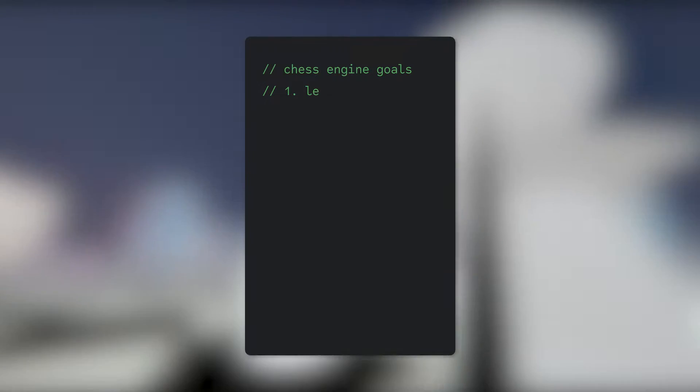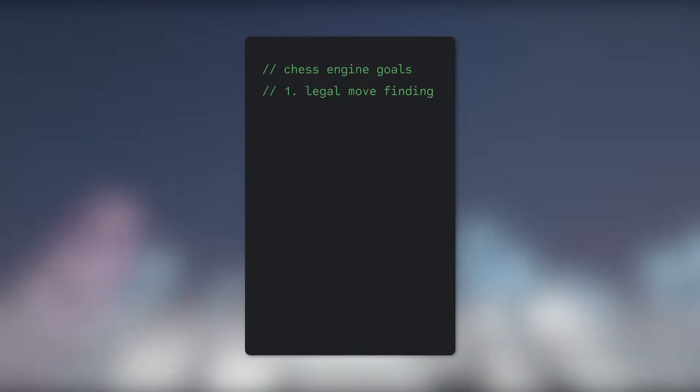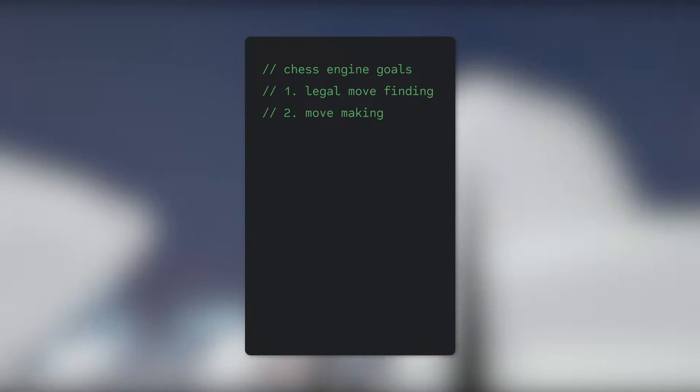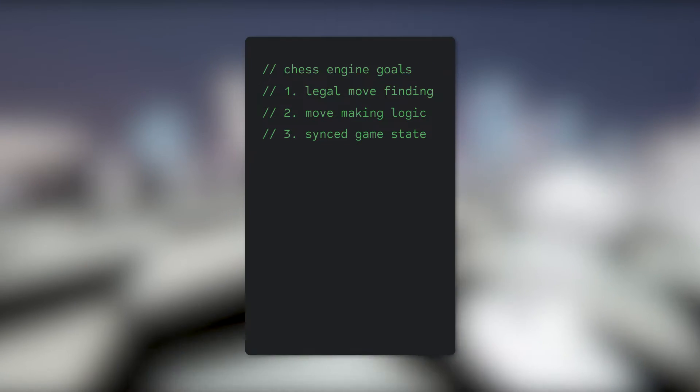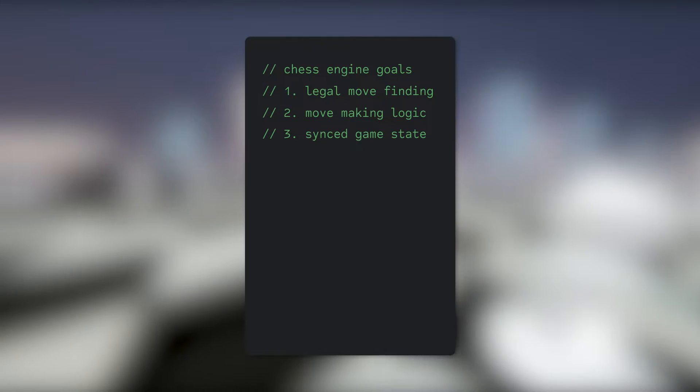Implementing all the rules and intricacies of chess is quite the task, so today the goal is simple: be able to make legal moves and only legal moves, have the moves be reflected in both the world and UI, and have a synced game state that tracks the status of the game so we can add the rest of the rules in the future.